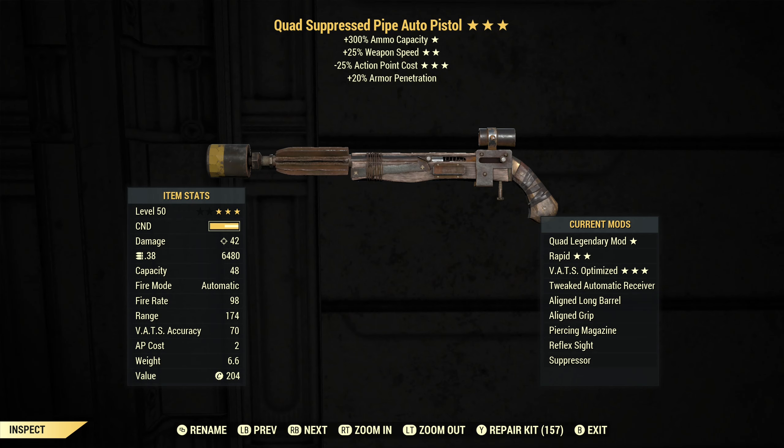We have a quad with faster fire rate and reduced AP cost. I have a modifier with a tweaked automatic receiver for extra critical hit damage, a line long barrel, a line grip, piercing magazine because we are getting 20% armor penetration without affecting the AP cost, and a reflex sight to reduce AP cost as well, and a suppressor for sneak attacks. You can see the AP cost is a ridiculous two, so we can stay in VATS for pretty much ever.